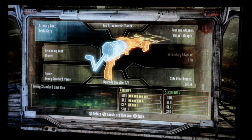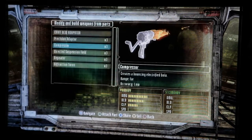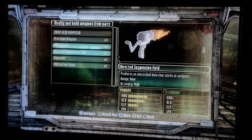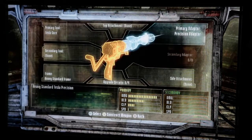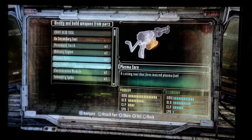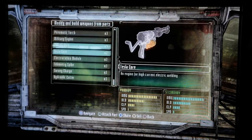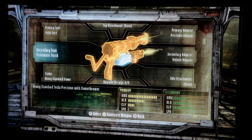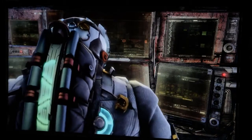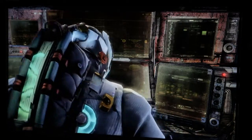We decide that on that gun, the primary adapter — which is the tip of the gun — we can decide what kind of electricity tip we have or use. We've got all these different ones. Let's say we want this one. And then for the secondary engine, we can decide to make the bottom one make fire. There you go. I like that gun. Let's build it. Boom. Electricity on top, fire on the bottom. Builds it.